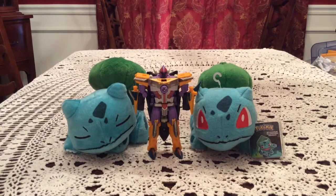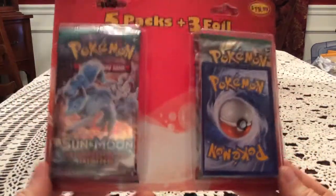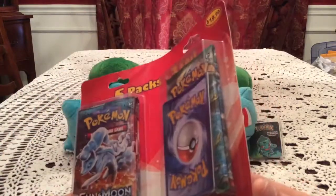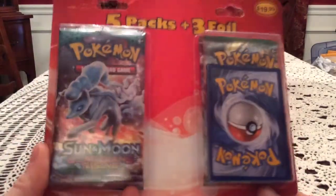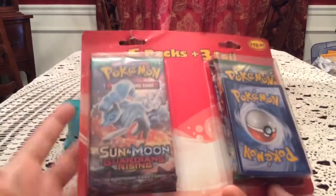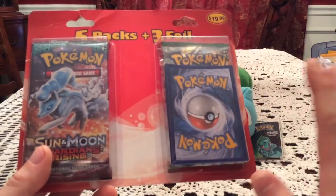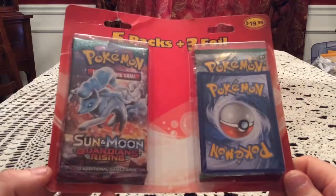How's it going everybody? Today I have a five-packs-and-three-foil blistered open, picked up another one of these from a local Target. What I can see of this one, we got a Burning Shadows, two Guardians Rising, a Fates Collide, and Breakthrough. Last one of these I opened I got lucky with a Guardians Rising pack, so I'm hoping maybe we can get some good luck again. I'll be interested to see what the foil cards are - I'm just going to bet they're gonna be the legacy collection alt hollow stuff, just because that seems to be repackaged in some stuff that I've seen.